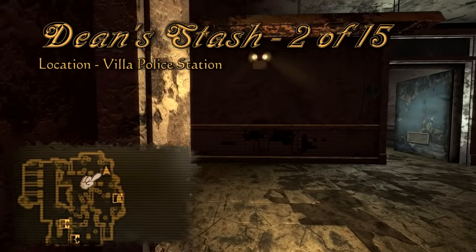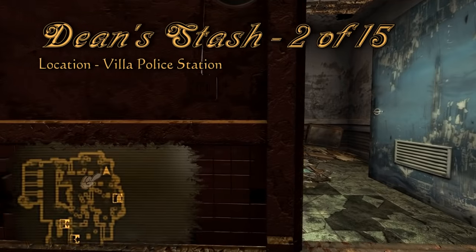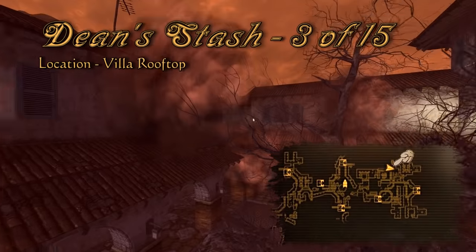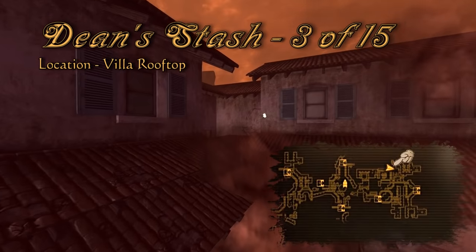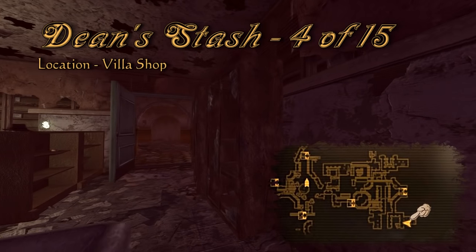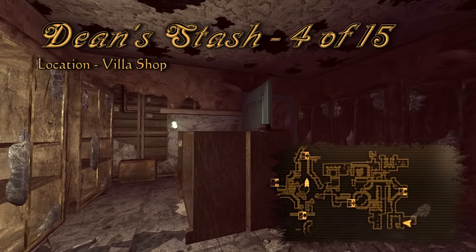Take your nightkin friend over to the fountain, and when you start your search for Christine in the medical district, you'll want to make a couple stops in the villa first. Another one of Dean's stashes is on the villa rooftops — in one of the northeast buildings you will find a stairway up to the rooftop. The fourth stash you can find is in the southeast part of the villa, inside of a little shop. And that's all we have to collect in the villa — let's move on to the medical district.